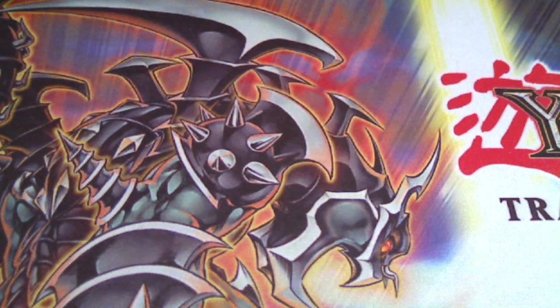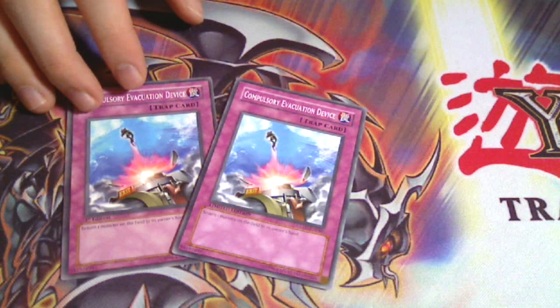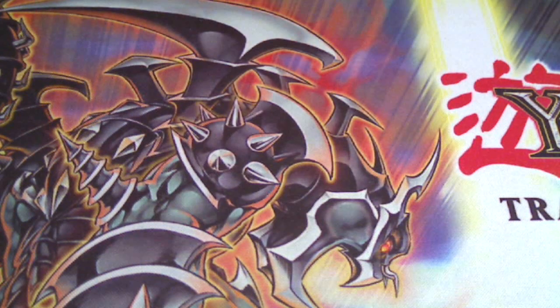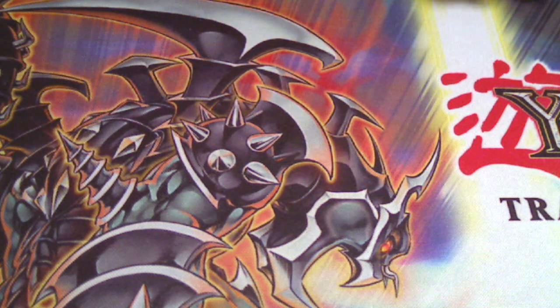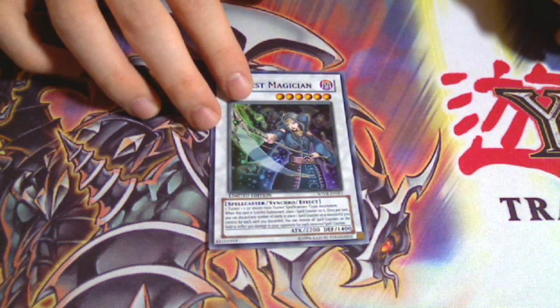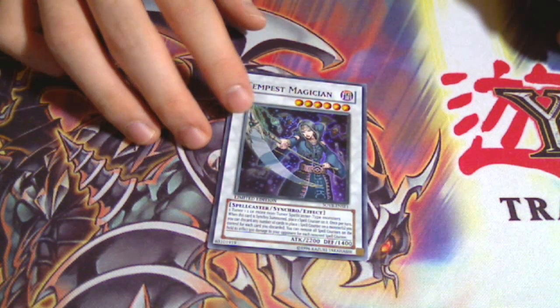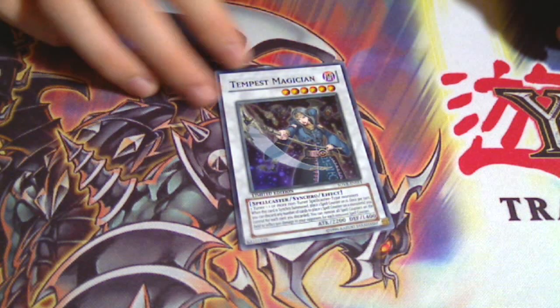Giant Trunade. Two Compulsory Evacuation Devices to once again abuse Fortune Lady Light's effect — you can also use them as a defensive card. One Negate Attack — you don't want to burn your resources. As a Synchro I put in Tempest Magician, because most of the cards are Spellcasters so she's really easy to bring out. And like I said, you're going to have huge hands — for each card you discard she deals 500 damage to your opponent. So if you have 20 cards in your hand and you discard for her effect, you can basically guarantee your opponent is going to lose.